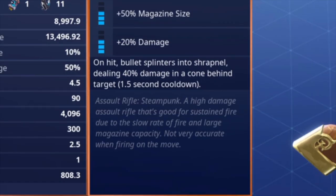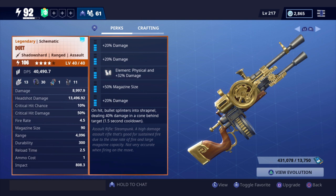It's going to be an assault rifle steampunk - a high damage assault rifle that's good for sustained fire due to the slow rate of fire and large magazine capacity. Not very accurate when firing on the move. As you can see, the stats are on the left. The fire rate is 4.5, the magazine is a big 90, and the range is also pretty good.